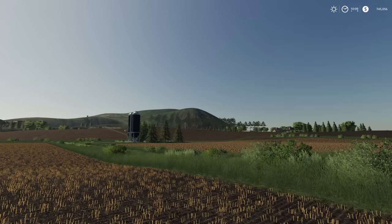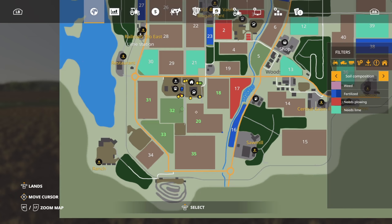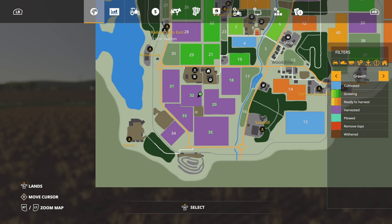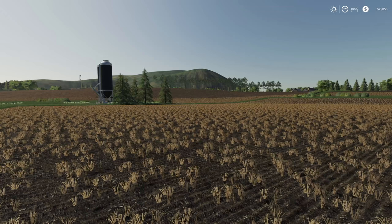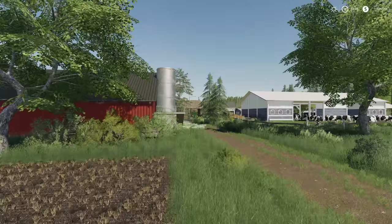What's going on everybody, DJ Goham here, welcome back to the channel and welcome back to New Woodshire on Farming Simulator 19. We have gotten all of our fields done — everything is gone. All the wheat, the oats, the barley — everything has been harvested and sold, and we have well over a million liters of straw right now. We don't need straw probably ever again.